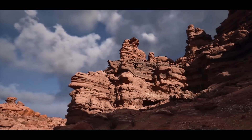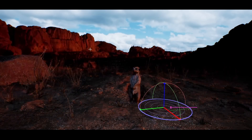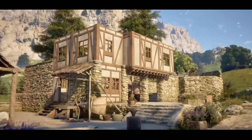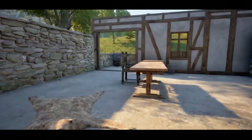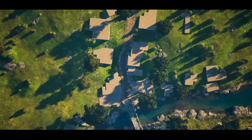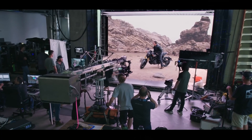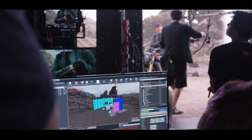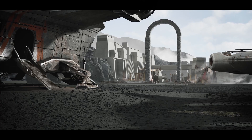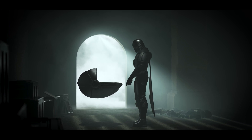Another standout feature is procedural content generation. Developers can now create sprawling, dynamic worlds with a fraction of the effort — forests, cities, or mountain ranges can be generated procedurally, then fine-tuned to achieve a level of artistry that was once painstakingly manual. Additionally, Unreal Engine boasts expanded compatibility with virtual production workflows, enabling directors to visualize and shoot scenes in real time with digital sets rendered as convincingly as practical ones.